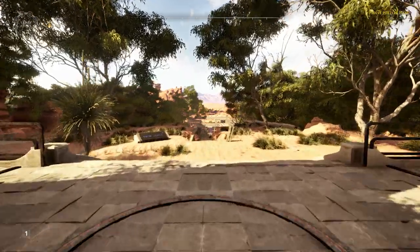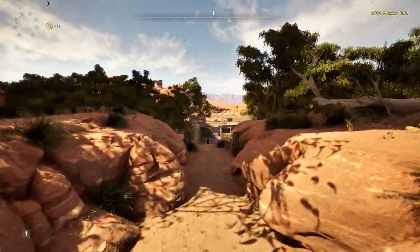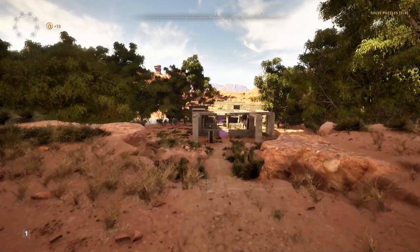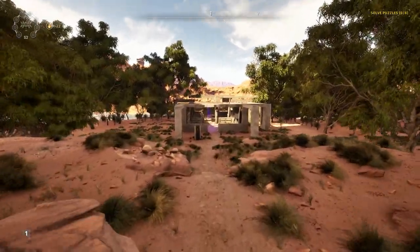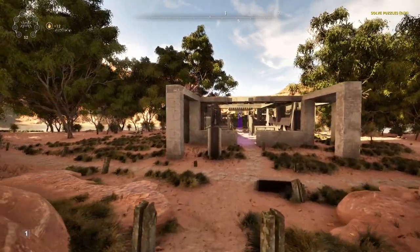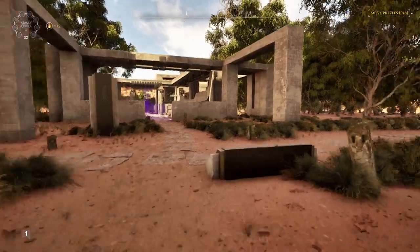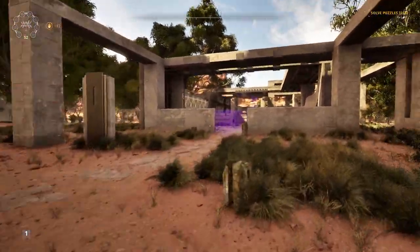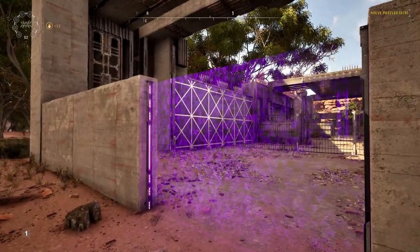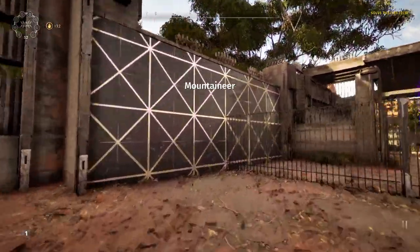Hello everyone and welcome back to Let's Break Talos Principle 2, the only series where we break puzzles not because they are easy, but because they are hard. Today we are going to be doing South 2, the Verdant Canyon. This isn't our true first introduction to the grav panels - we did interact with them in the megastructure - but it is kind of our first real introduction to them, including the grav shifter tool. Like most things in the game, these grav panels are pretty broken if you know how to break them. So let's jump into puzzle number one and check them out.